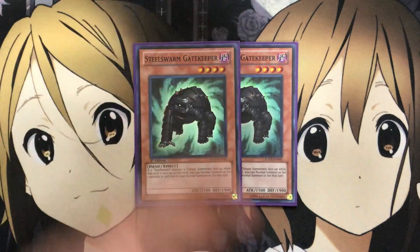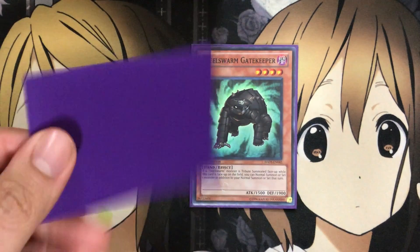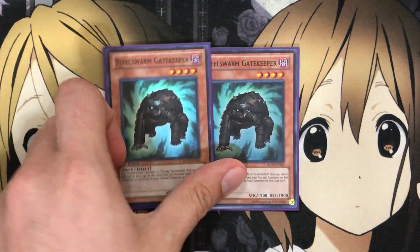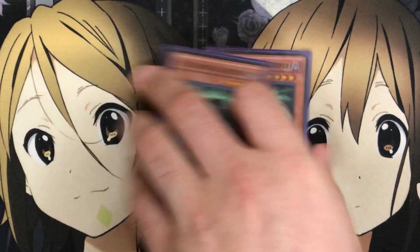I also run two Steel Swarm Gatekeeper. If a Steel Swarm monster is tribute summoned face-up while this card is face-up on the field, you can normal summon or set one monster in addition to your normal summon or set that turn — essentially an additional normal summon. You can even just set Gatekeeper for defense depending on what your opponent summons. Altogether, Sting, Caller, and Gatekeeper are all level 4 dark fiend-type monsters, making them all targets for Ties of the Brethren — letting you get out three Steel Swarm monsters to use as tribute fodder for your bigger cards.